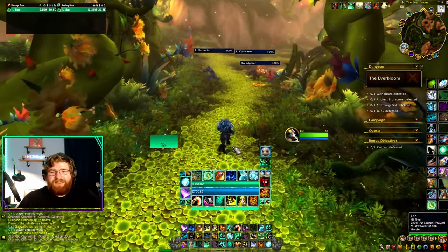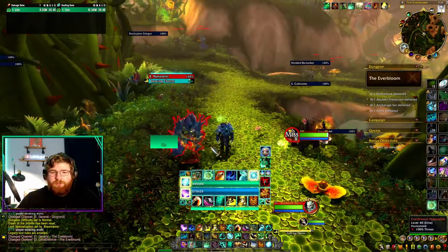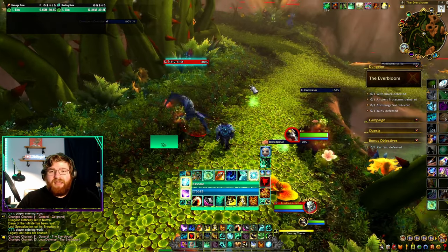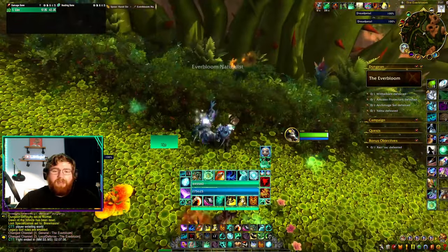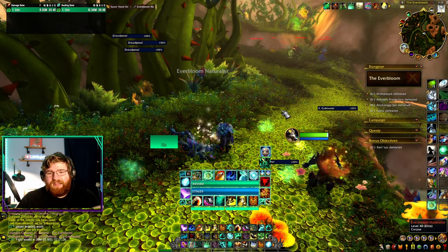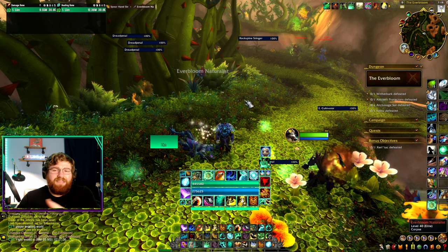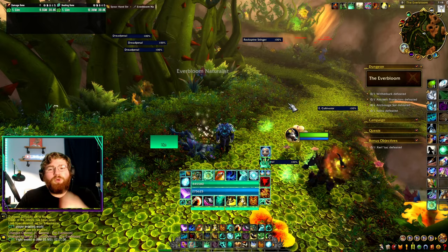The final dungeon today is Everbloom. At the first pull, you're used to pulling these guys into the pool over here, but this one guy keeps casting and stays behind. What I like to do as Mistweaver — since I do less damage than DPS — is stand behind and taxi him. When he casts, I kick him and then start walking, stop about here, let him cast again, Ring of Peace him a bit closer, and by that point he's stacked with the group. I like to guide him over to the pool by kicking him and Ring of Peacing him a little bit closer.